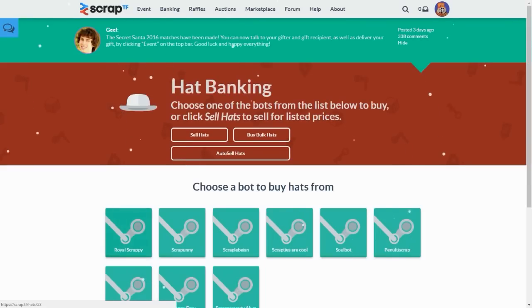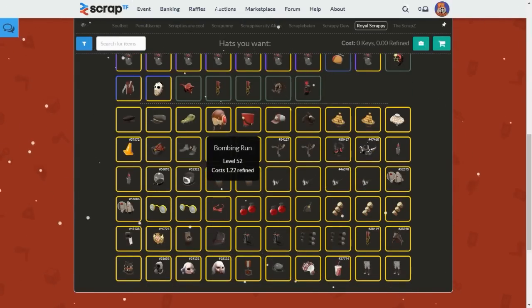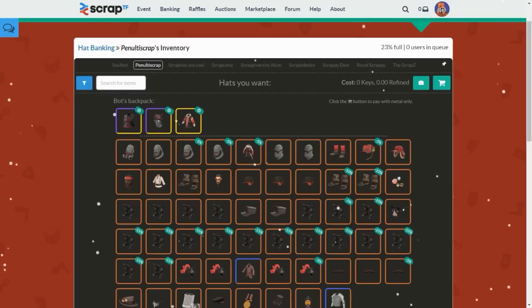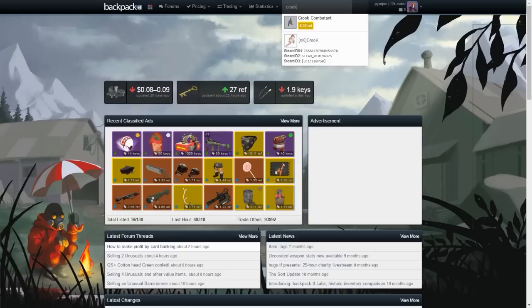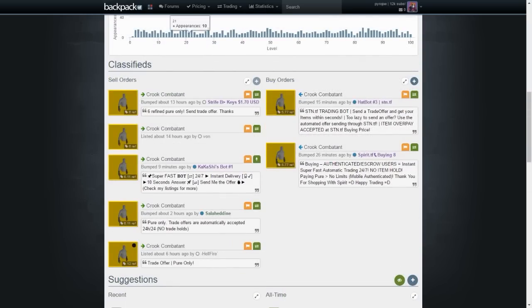If you want to buy hats, click on one of the bots - it doesn't matter which one - and you can see all the hats traded to them. They sell at around backpack.tf price or a little below, so you can pick up decent deals. For more expensive items you can get a bit of a discount from the bots - for example, the Crook Combatant is listed at 6 refined while backpack.tf prices it at 6.22. Although you lose money selling stuff to scrap.tf, it's a really good way of gathering pure metal which allows you to buy more discounted things in the future.